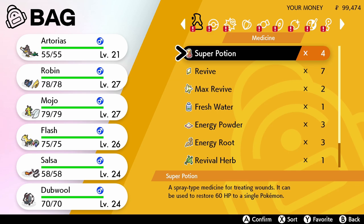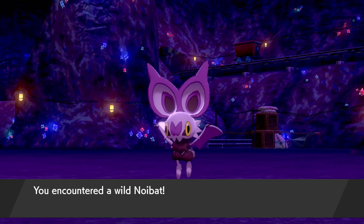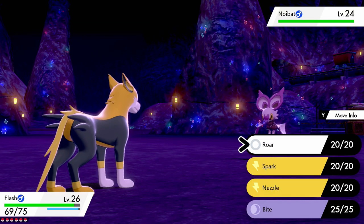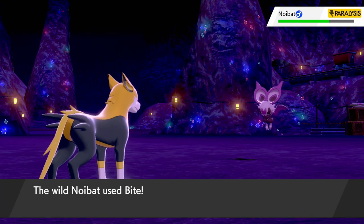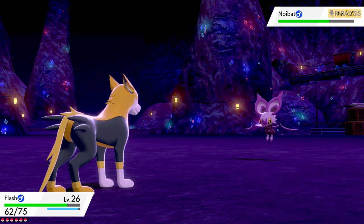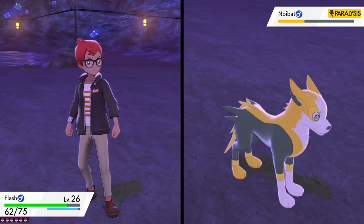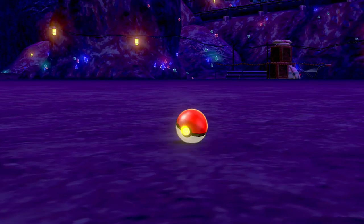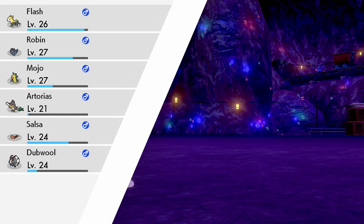Hop was generous enough to heal us. There's a Drednaw in the wild! But I care more about this little Noibat here. Especially after, back in the wild area, we failed to even encounter one as it kept running away. Here in the cave it seems a little easier to encounter. We're going to go for the Nuzzle with Flash — our partner in crime when it comes to catching Pokemon. That's low enough HP, and Noibat has been caught! I really don't know why I'm catching all these Pokemon even though I said I was only going to catch the new Galarian Pokemon.